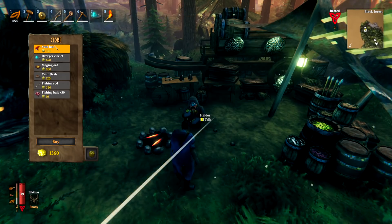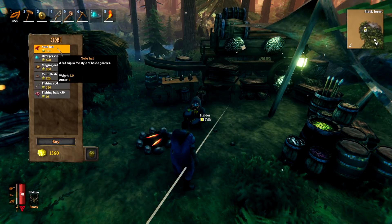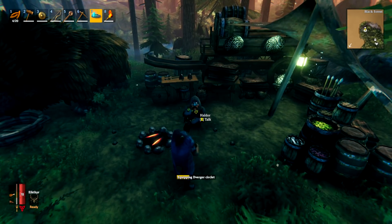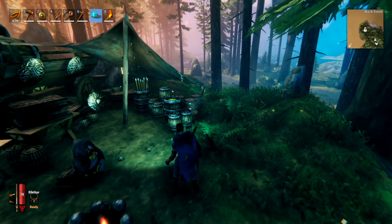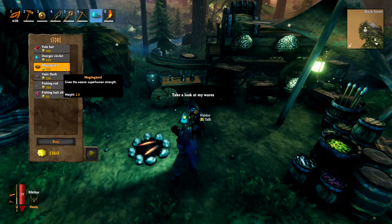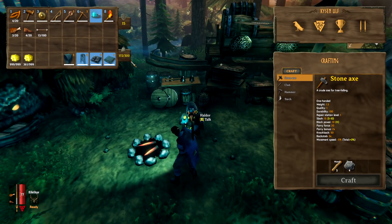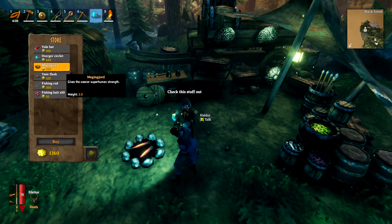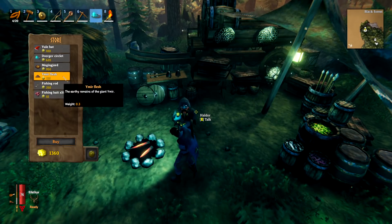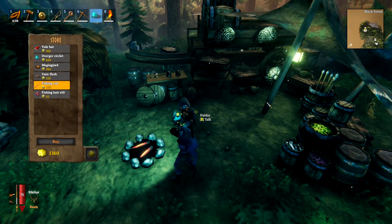In terms of things you can buy from Haldor: first is the yule hat — purely cosmetic, like a Christmas hat, worn in the helmet slot. The Dverger circlet I have on me right now — equipping it makes a light shine from your head, useful when searching through crypts and dungeon areas for mining. The Megingjord belt increases your carry weight from 300 up to 450. The Ymirflesh, once you're in the iron age, can be used to make the iron sledgehammer. The fishing rod and bait are used for fishing — I have a tutorial on that in the pinned comments.